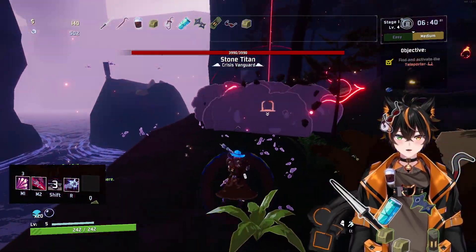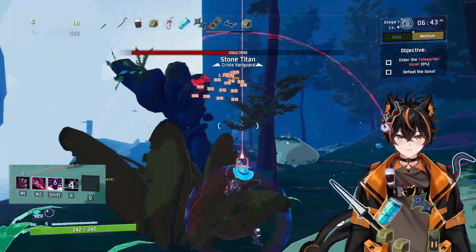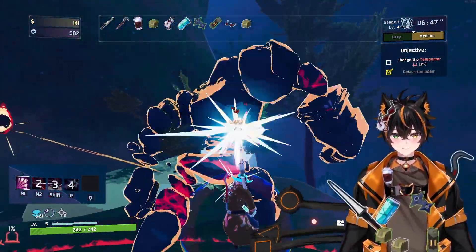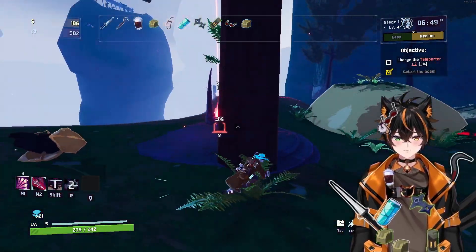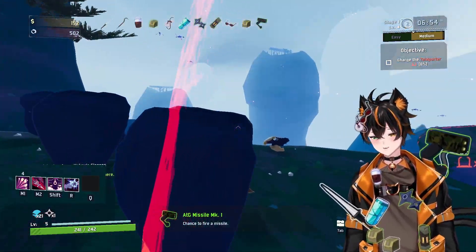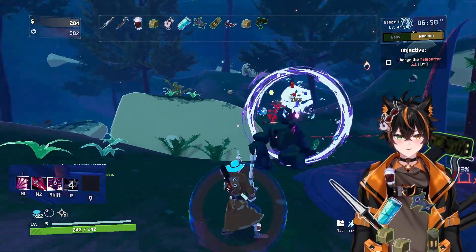I should really save that for when the boss spawns. Look, I was right — it was a stone golem. There we go, one dead boss. Desperado is the way. Hello ATG! I love ATG — I love it when I get an ATG. It's the best.